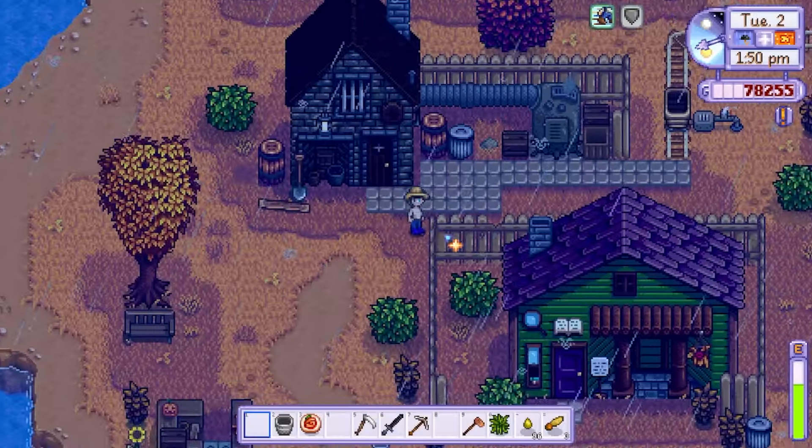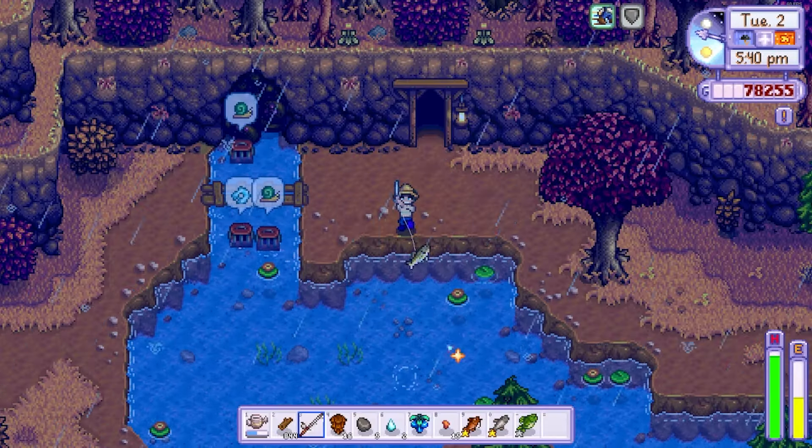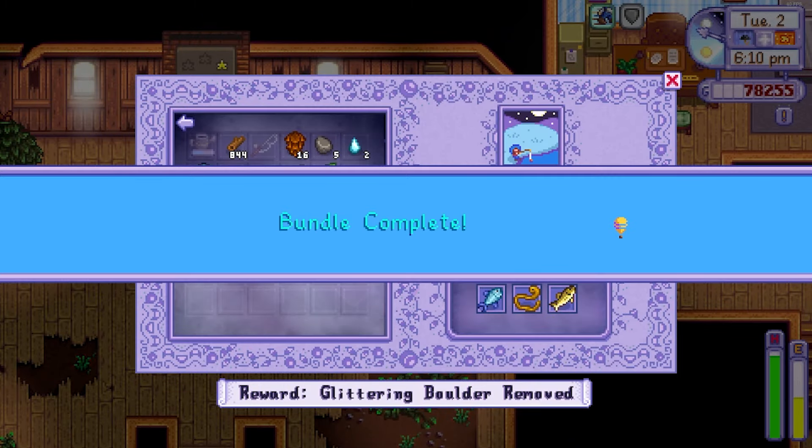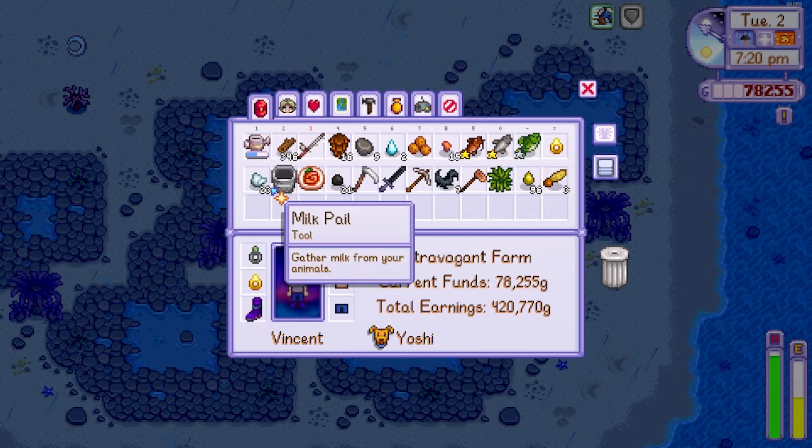On day 2 I visited Clint to upgrade my axe to gold and then I went fishing to collect a walleye for the community centre. After donating my findings I finally repaired the bridge down by the ocean so I'd be able to find a sea urchin one day for the community centre too.